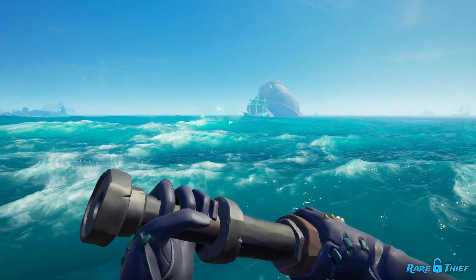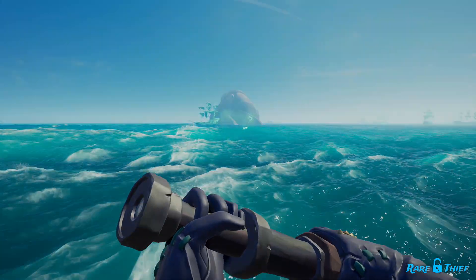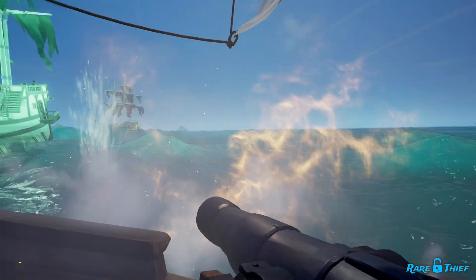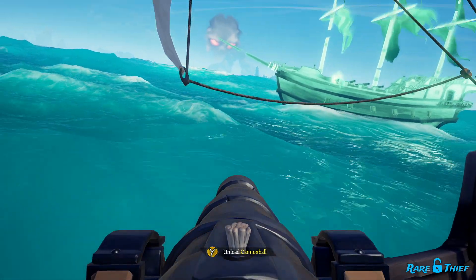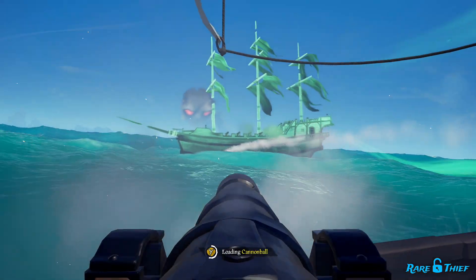You can easily spot supply drops by looking for the circling Ghosts that hover above Ghost Ship supplies and loot. You can play it safe and keep your distance as you sail around the circle, taking out any grunts that pass you by. Or play it more aggressively and drive right into their route to take them head-on while they sail towards you. Regardless of your approach, your priority should always be keeping your ship afloat.